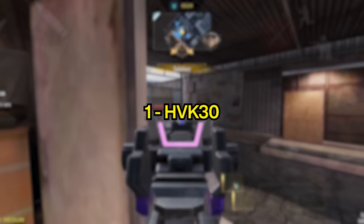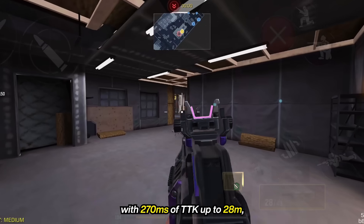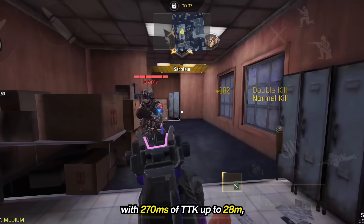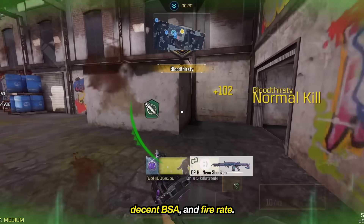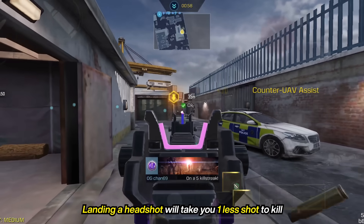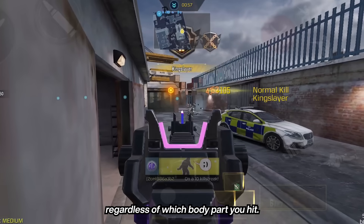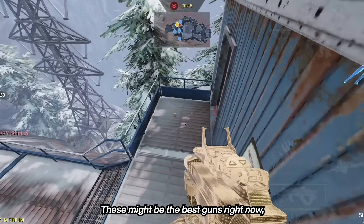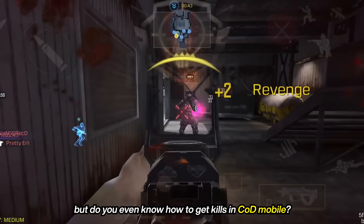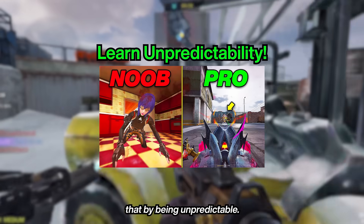The number 1 spot goes to none other than the HVK-30 — the best 4-shot kill weapon in the game with 270 milliseconds of time to kill up to 28 meters, infinite 5-shot kill, decent BSA, and fire rate. Landing a headshot will take you one less shot to kill, lowering the time to kill by 90 milliseconds at all ranges regardless of which body part you hit. These might be the best guns right now, but do you even know how to get kills in COD Mobile? Here's how you can do just that by being unpredictable.